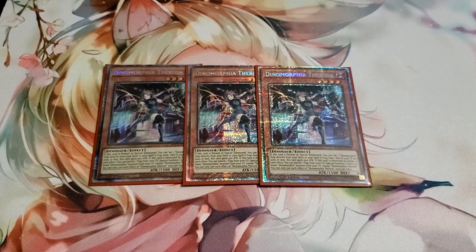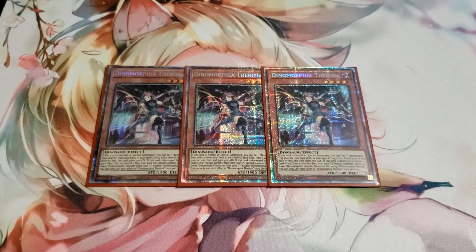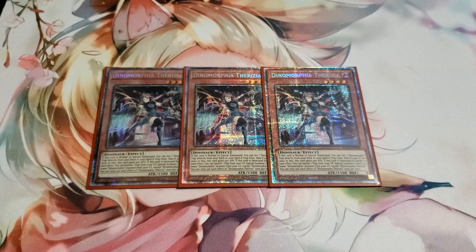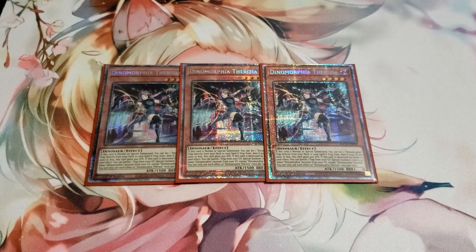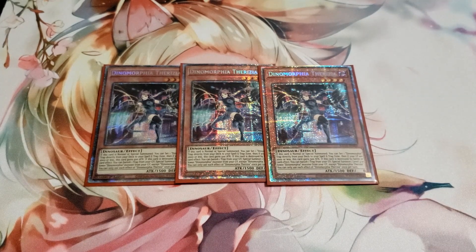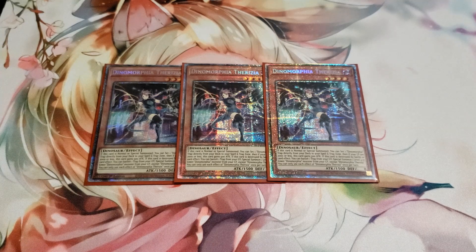Starting off we have three Dinomorphia Theresea. The Dinomorphia deck has two main deck monsters that are pivotal to the strategy and you have to be maxing them out. Theresea on summon sets a Dinomorphia trap from your deck, which is really good for getting specific key traps you need — a plus one in that sense. All Dinomorphia monsters have an effect when destroyed by battle or card effects: for Theresea you can banish a trap in your graveyard to special summon another level four or lower Dinomorphia monster from your graveyard, except herself.